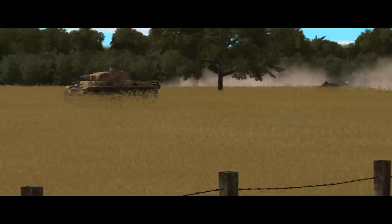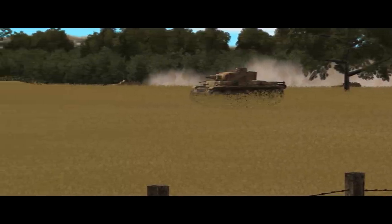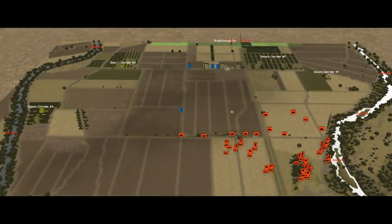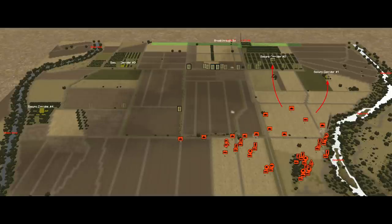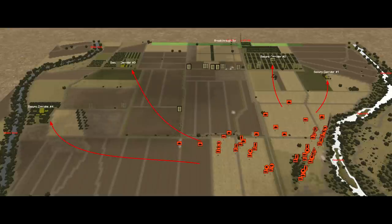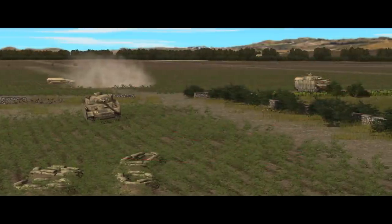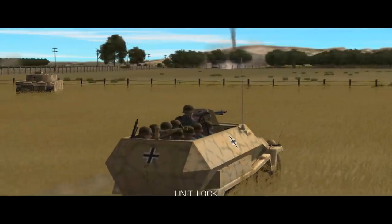We're 20 minutes in at this stage, so 15 turns left and I really need to start thinking about those touch objectives. I'm definitely regretting not spreading out earlier. My right side force with the Panzer IIIs isn't in too bad a position to move on objectives 1 and 2 - they're pretty much straight ahead. But my left side force with the Panzer IVs is clumped up close to the road and a long way from objectives 3 and 4 - they'll really have to divert to reach them. It's worth a stab though; if it looks like it's going to take too long, I can always reorient them back onto the exit objective.